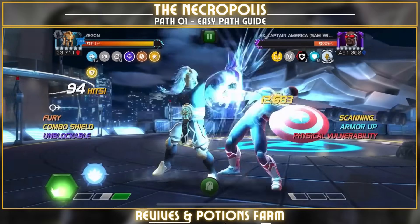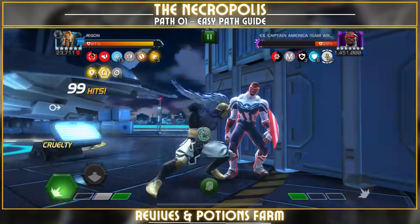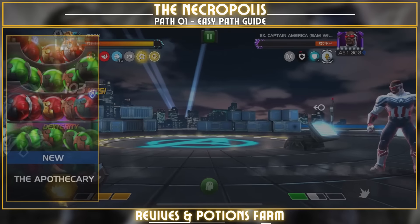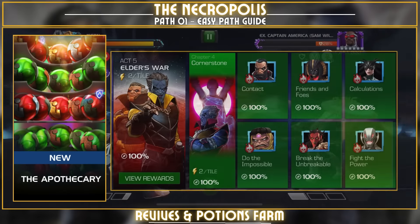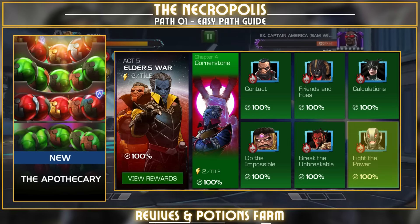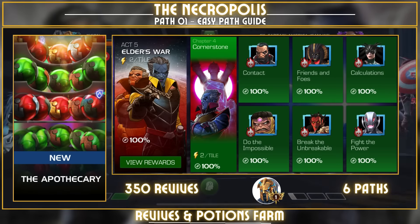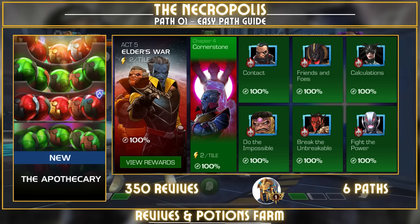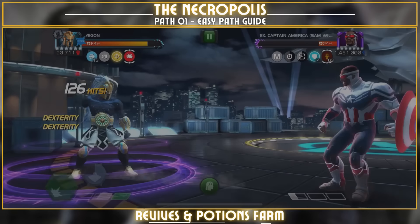For farming revives and potions, your best bet is daily quests that refresh and, for now, 5.4.6 — there's already been a forum post that it will be nerfed. An average of 350 revives will be good if you're running an ascended Aegon across six paths, so 350 revives should do the job.